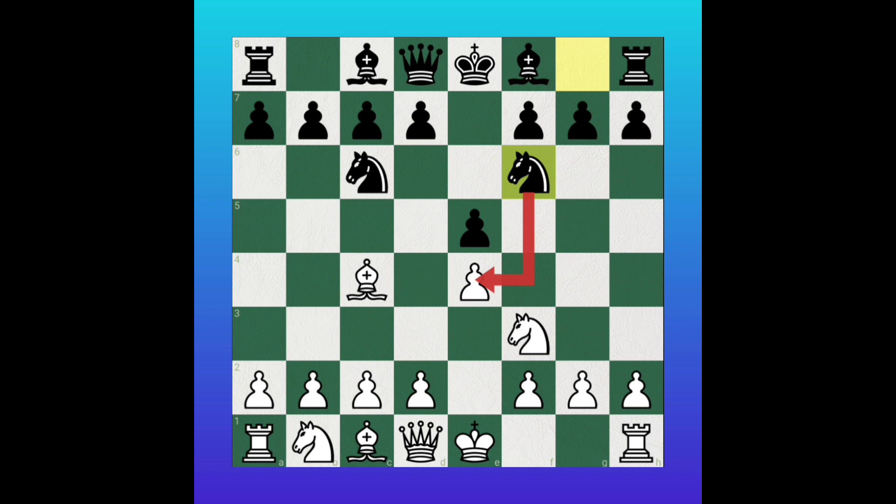White wants to play here — a counter-attack with the pawn to d4. This is the Scot Gambit variation. Then black will take the pawn: exd4. Then white will also take the pawn: Nxd4.